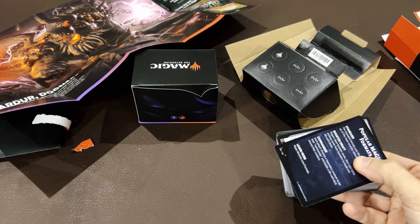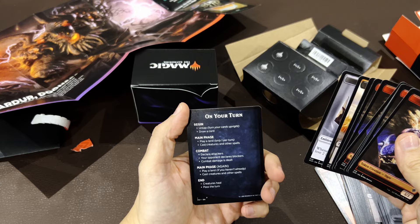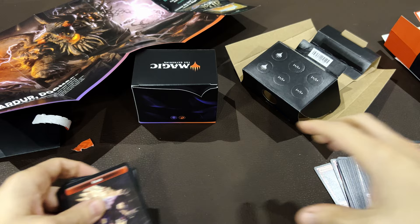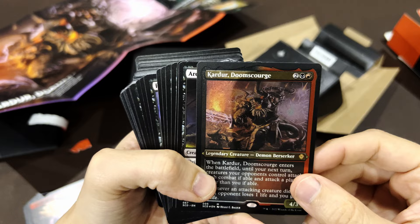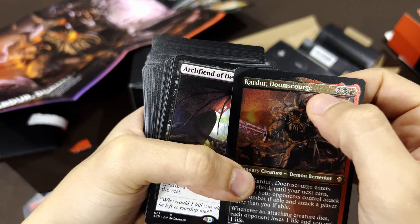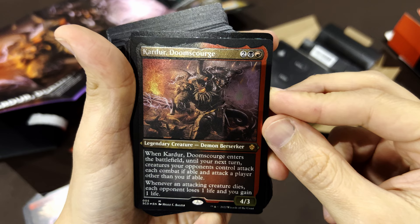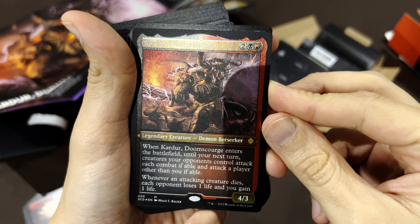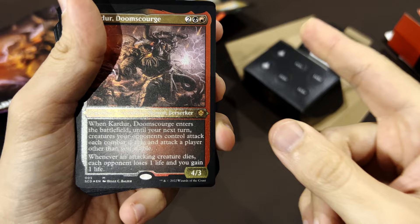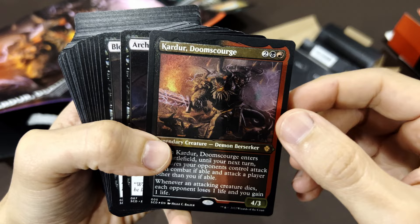We take this out and it comes with the typical piece of paper that talks about the deck — a bit of lore and rules. There's Kardur right there. Currently they're not highlighting a second commander, which other of these decks have. You can always use any of the legendary creatures inside if they are red and black. Let's look at the cards. Kardur the Doom Scourge — four mana — it's foil, just normal foil, no texture. Demon Berserker 4/3: when Kardur enters the battlefield, until your next turn, creatures your opponents control attack each combat if able, and attack a player other than you if able. Whenever an attacking creature dies, each opponent loses one life and you gain one life.